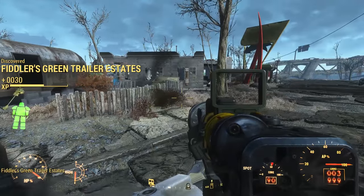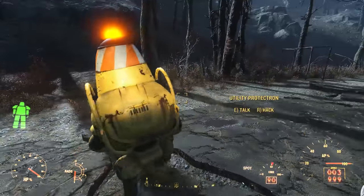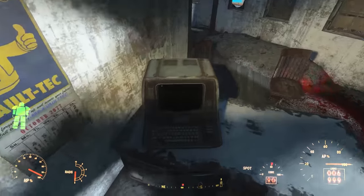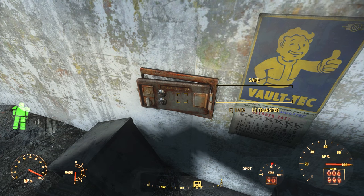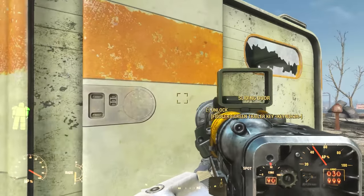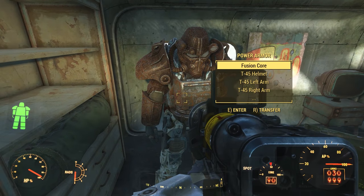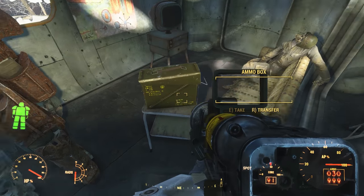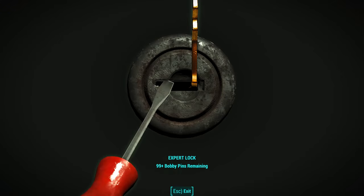We come upon an abandoned trailer park called Fiddler's Green, filled with feral ghouls and glowing ones. You can hack into a terminal in the leasing office to open a nearby wall safe containing the Fiddler's Green trailer key. Just north of the leasing office is a large locked trailer that can only be opened with this key, where you find a full leveled suit of power armor. If you want an X-01 set, don't come near Fiddler's Green until you're at least level 42 or 43. In the swimming pool, there's also a glowing one and an expert locked safe.